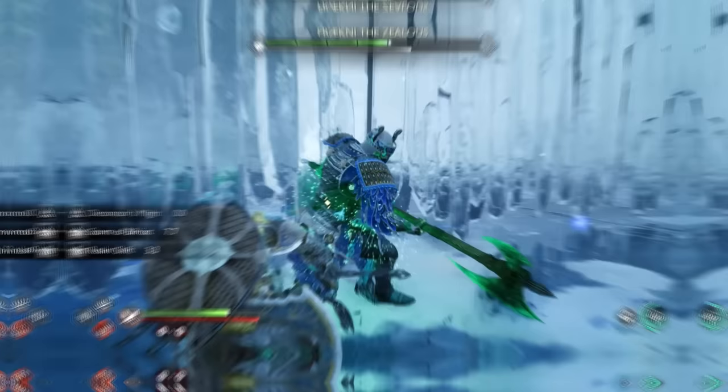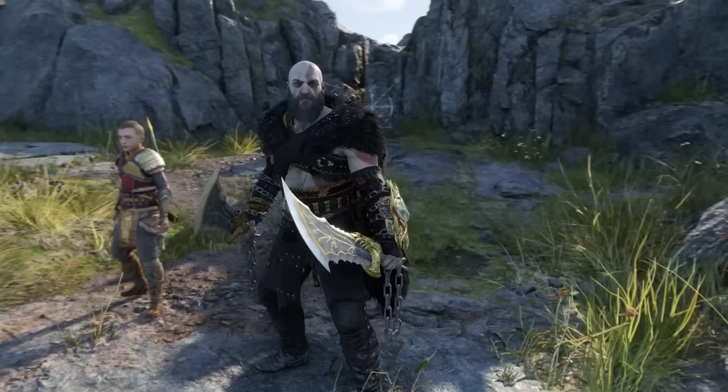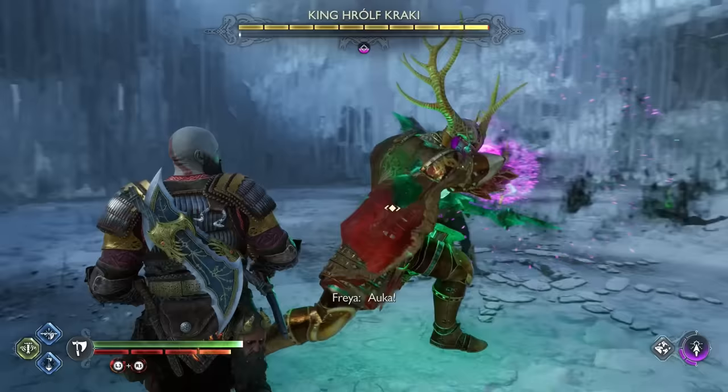It may be arguable whether or not this is the best armor, as there are a ton of different armor sets in the game now, and New Game Plus only increased that, giving us the Black Bear Cloak and the Ares armor, which are both awesome as well. But the Zeus armor, if used right, can be super strong. I'm just not sure if I prefer it over something like the Berserker armor though. Either way, this is still a very strong set of armor.